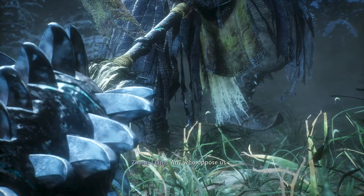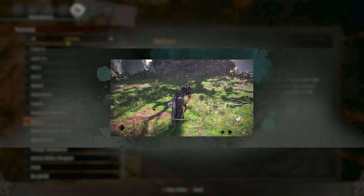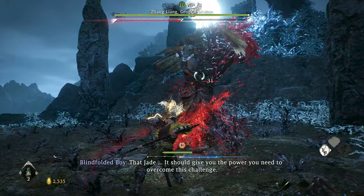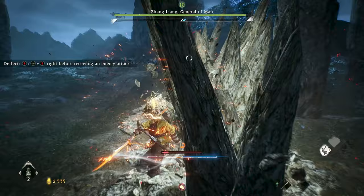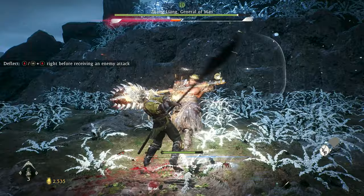There are some basic mechanics you will need to understand in order to be successful here. First, you'll need to get good at deflecting, also known as parrying, by pressing the dodge button just before an enemy attack lands. Dodging repeatedly drains your spirit, putting you into the orange part of the spirit meter at the bottom of your screen. When that orange meter is full, you'll be put into spirit disruption if hit, opening you up to a devastating attack. Getting hit by enemy attacks will also drain your spirit. Meanwhile, deflecting enemy attacks generates spirit, putting you into the blue part of the spirit meter.